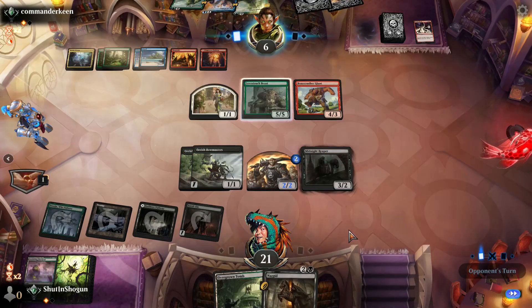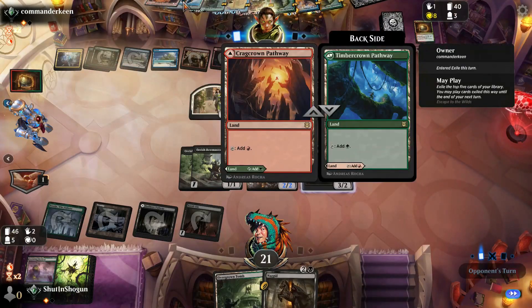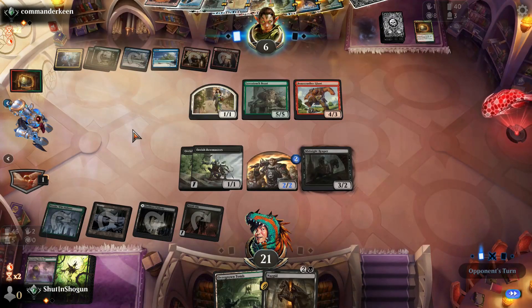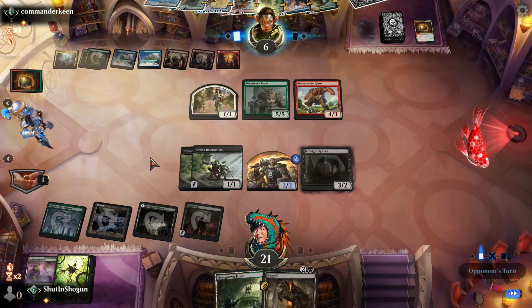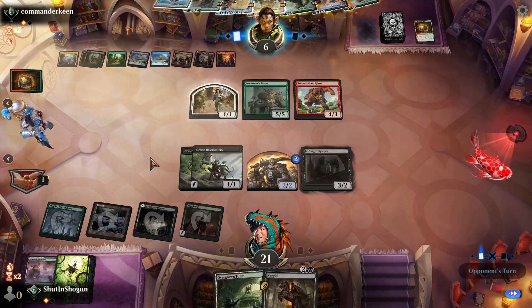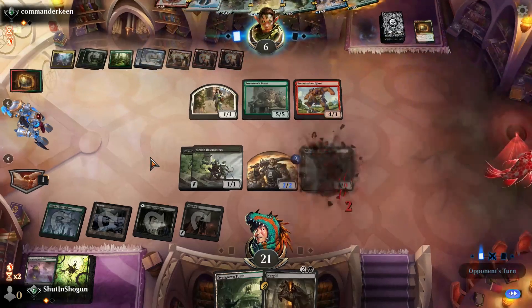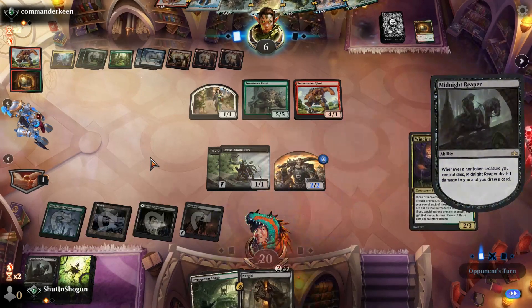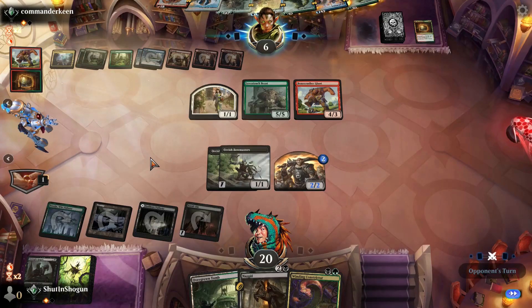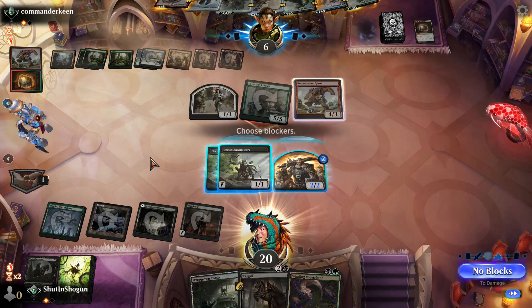Our opponent is just straight up doing a good job, so I can't really pick. The Midnight Reaper dies immediately, which isn't great, but we do get a card draw out of it so it replaces itself — not the worst thing in the world.